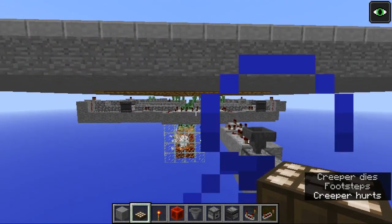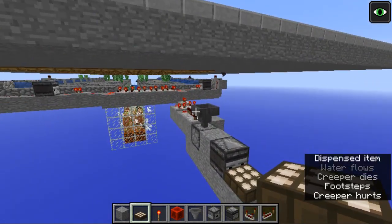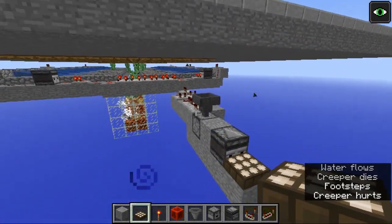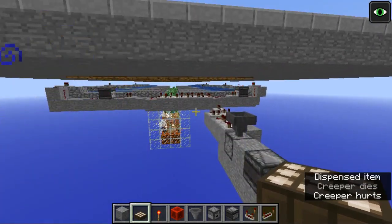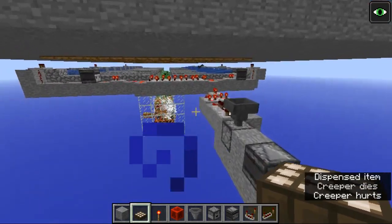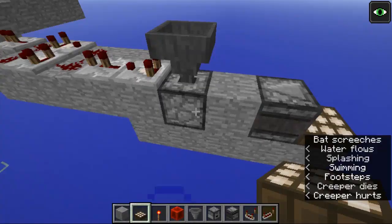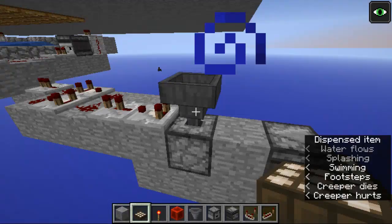I do have a fix, and as you can see, this is working fairly well. I've got my little two-block clock hooked up in here, so every time there's an update to the light, you get this monostable, which is basically a dropper feeding into a hopper.